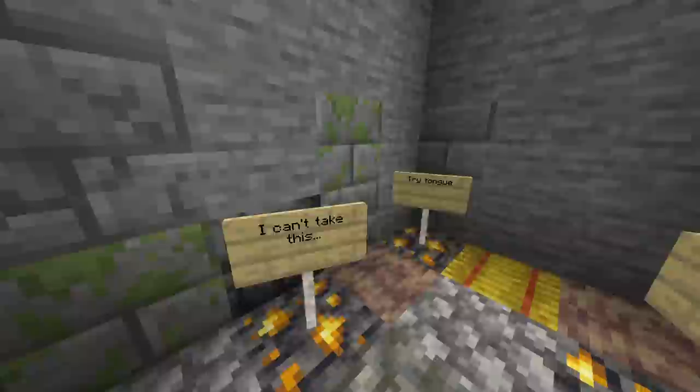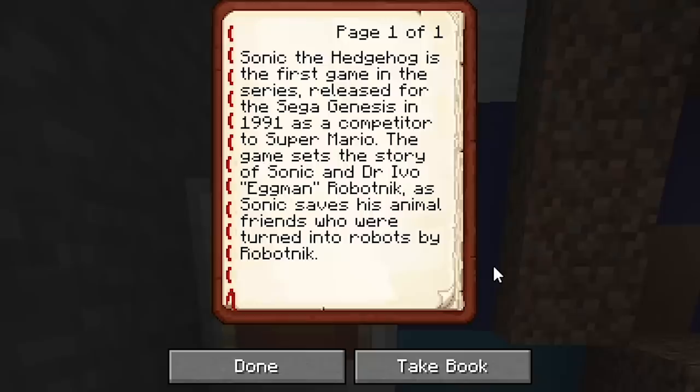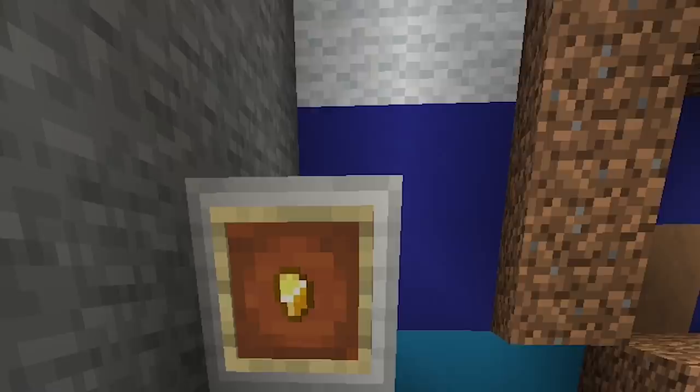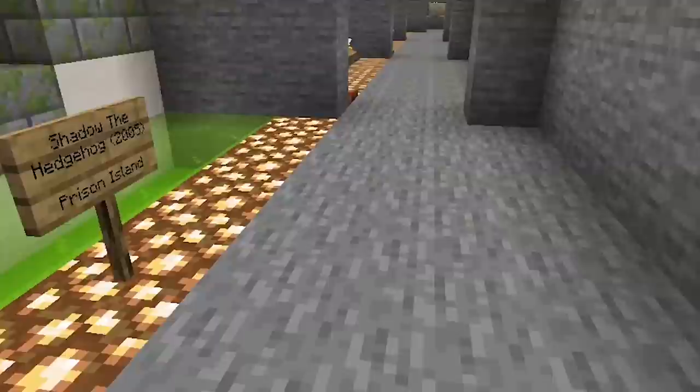Sonic the Hedgehog History Museum — all information from memory and the Sonic News Network. We have to give this a look — it's Green Hill Zone, not looking as green. They ran out of grass. Sonic the Hedgehog is the first game in the series, released for the Sega Genesis in 1991 as competition to Super Mario. The game sets the story of Sonic and Dr. Ivo Eggman Robotnik as Sonic saves his animal friends who were turned into robots by Robotnik. Unfortunately, we may not have time to go through every single Sonic game, but they all seem to be represented. Sonic Heroes!